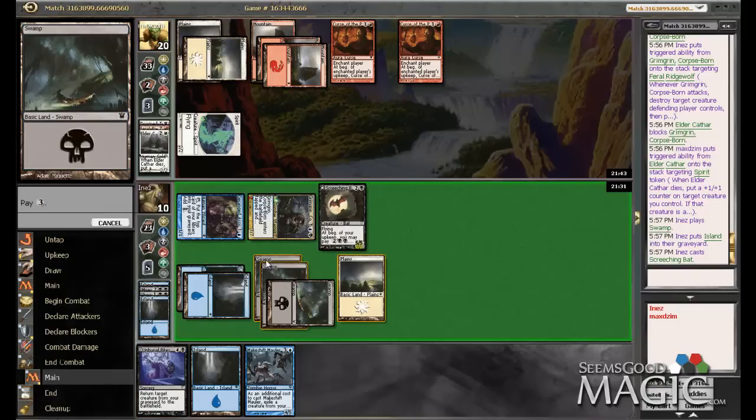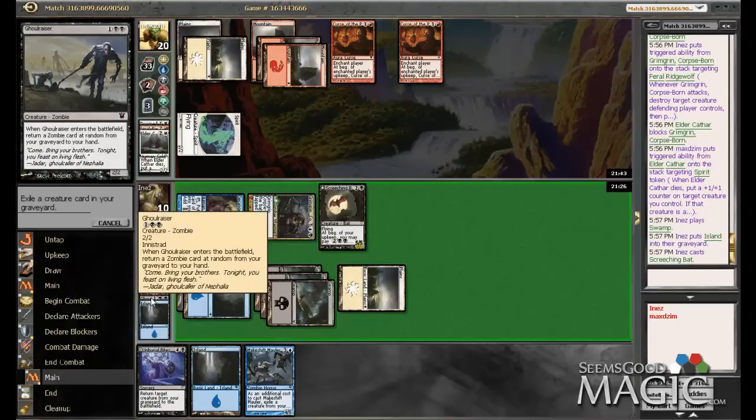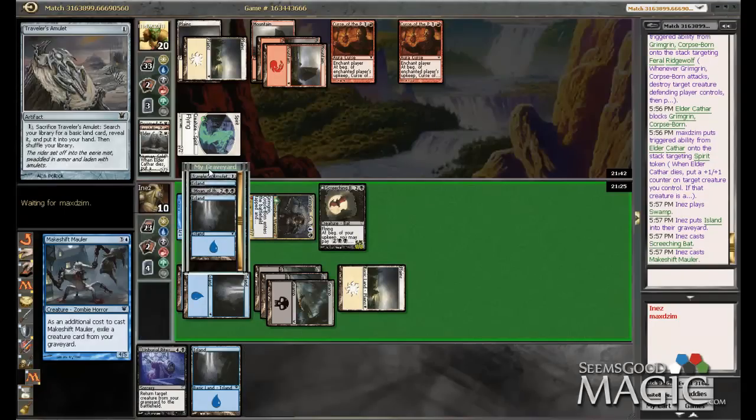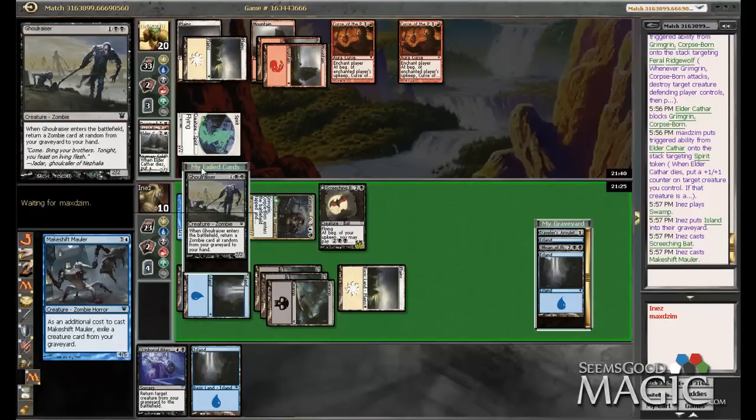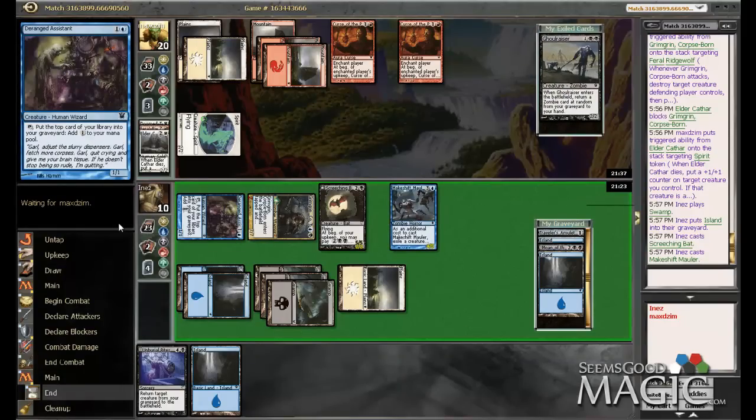Drop our Makeshift Mauler and we'll go ahead and exile this Ghoul Razor. Next turn — Moan of the Unhallowed. Yeah, I think that's pretty good.